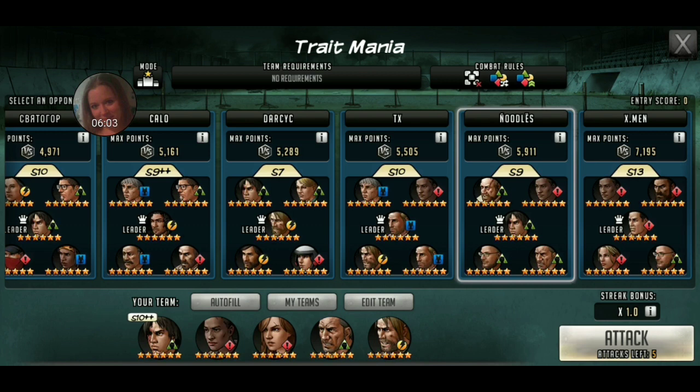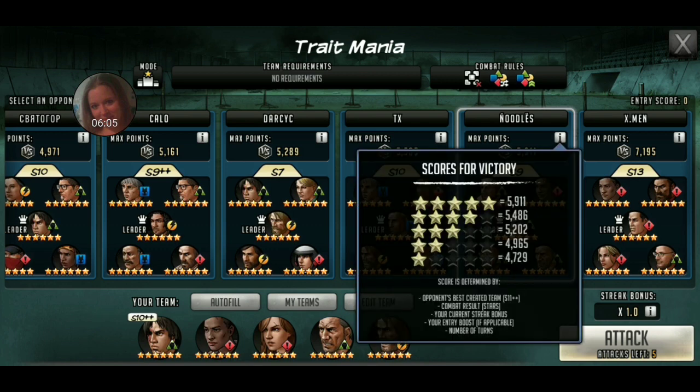So with that being said, this is the team I've been using for attack and it's been working pretty well. It's an S10++, so it works. Going back — so it goes off of their autofill, your best created team. So the autofill of the best created team. That's why the points are higher here even though they have an S9 up. Scopely says that they could make an S11++ team, therefore the points are higher.